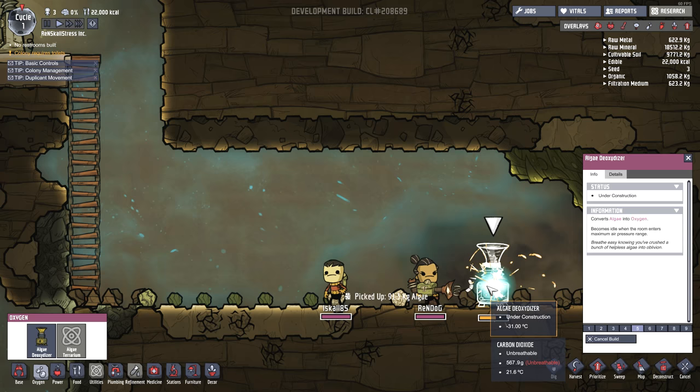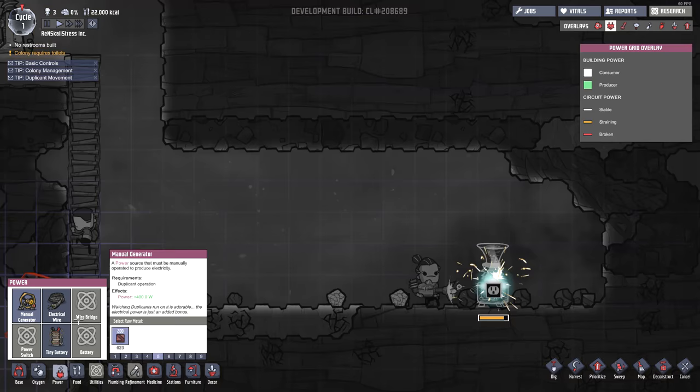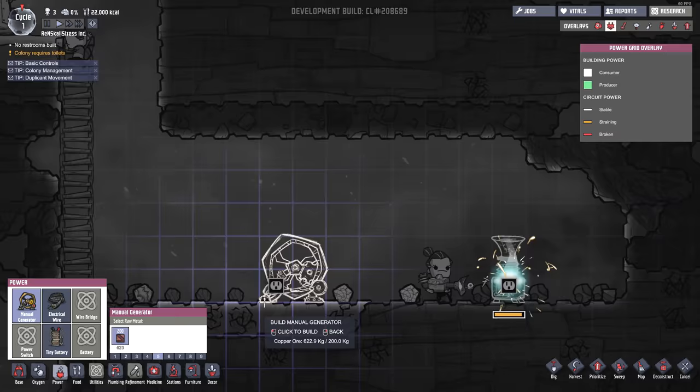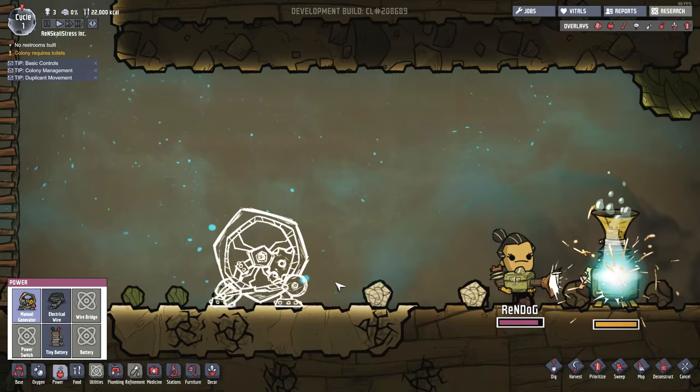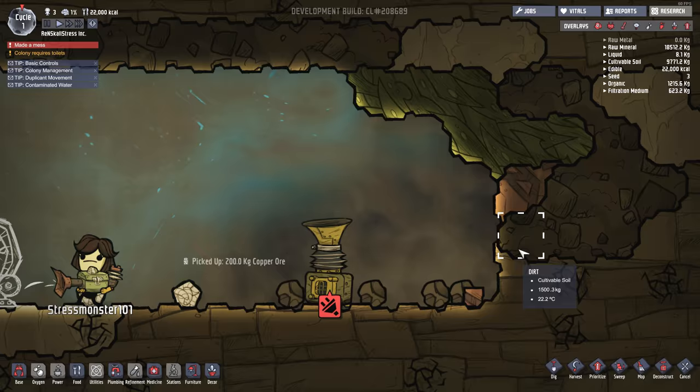We have power options over here. Take a look at this - we have a manual generator, a power source that must be manually operated to produce electricity. I suppose we should set one of those up. So let's get that cranking over here. I'm guessing we're going to need power. Yep - no wire connected and awaiting material delivery of algae. So that's not good. Have we collected enough algae to keep this freaking colony going?